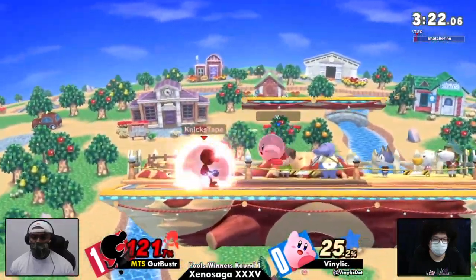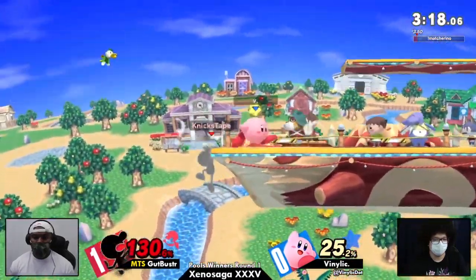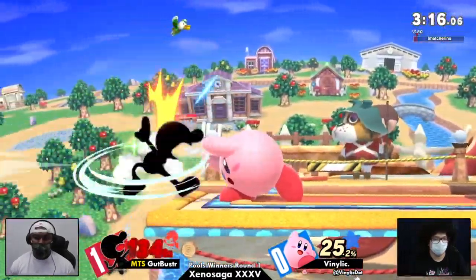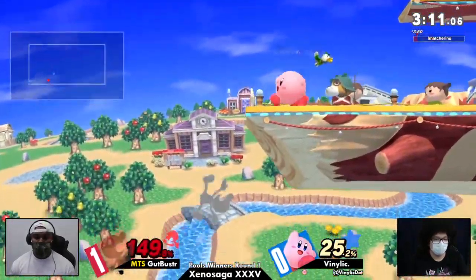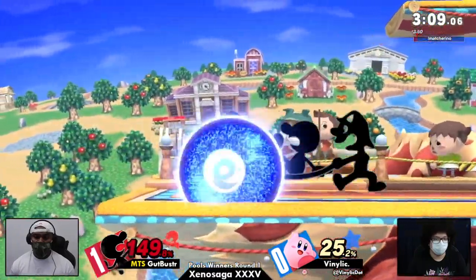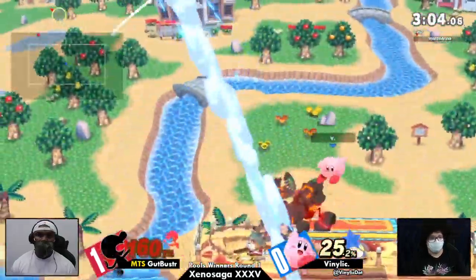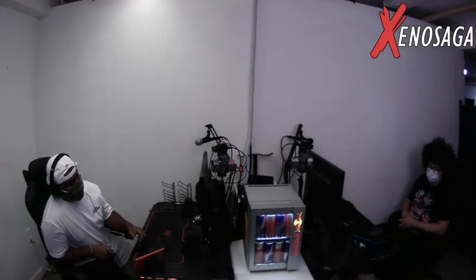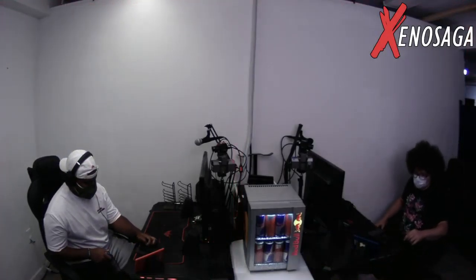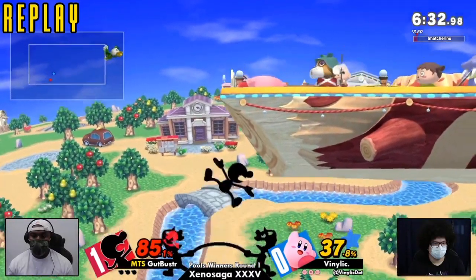Both these players are holding their breath. Gutbuster knows this is his game to lose. Vinlic, if he can complete this — not going to find it. It's closing out the stock that's the final battle that is going to be tough for this game. No platform, not going to find it. Not enough rage either. You see him looking for the F-tilt because he knows it'll kill. No pummel — and it lands on the platform. And there we see the Smashville platform coming in clutch.